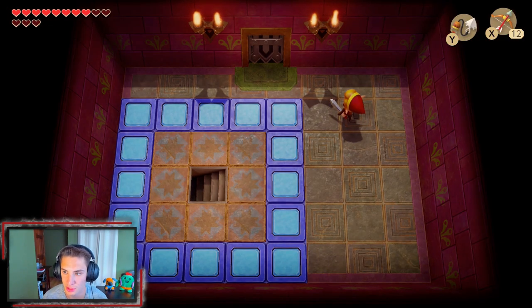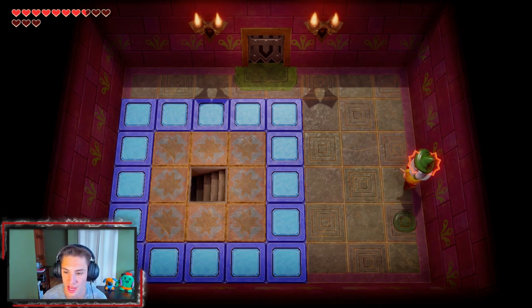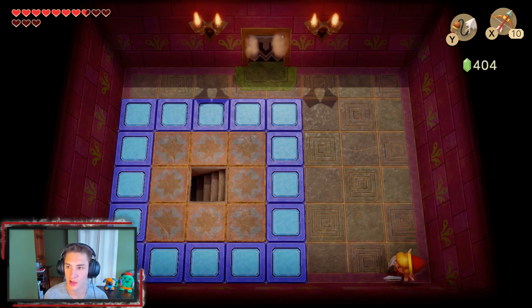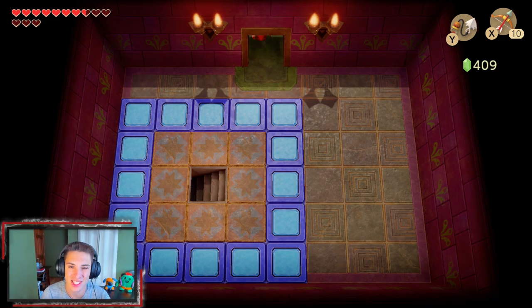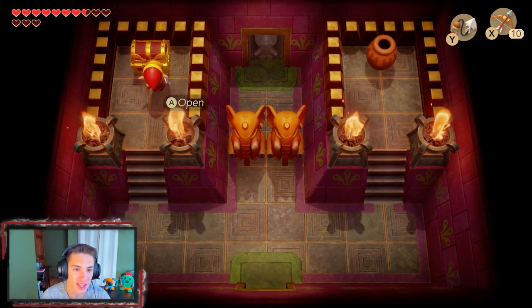We gotta bring out the hook shot — we've got a lot of switching to do between items. We're gonna stun this guy. Those guys are annoying, they just throw a bunch of magic at you. Rip them up with the bow — they take two shots. We're gonna need more arrows and bombs considering we're down to 10 each, which is pretty crazy.